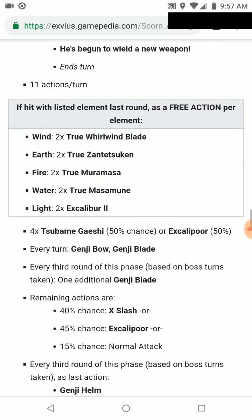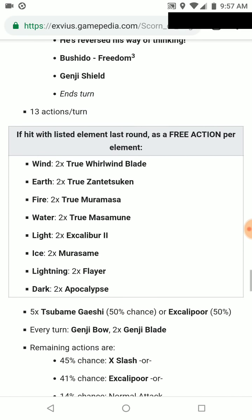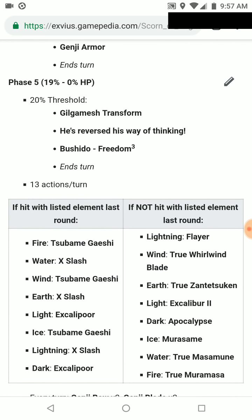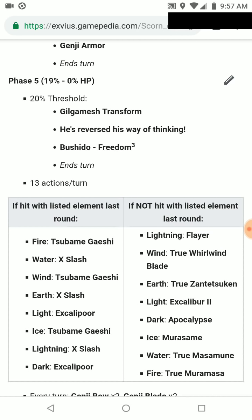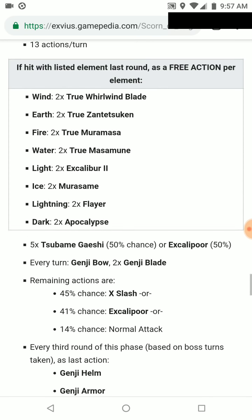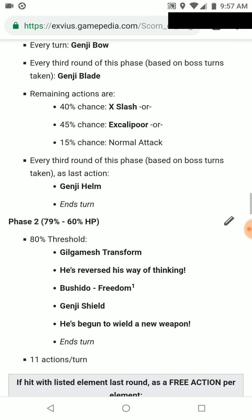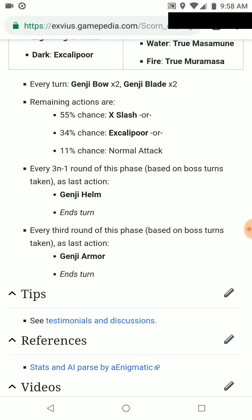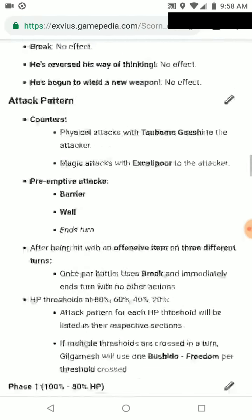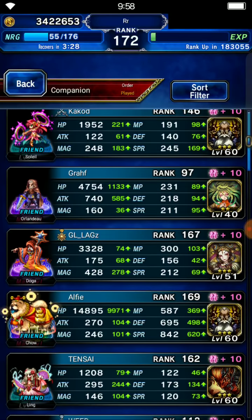Gilgamesh has five phases — phase one through five, based on 20 HP each until you get to phase five. On phase five, if you hit him with elements, the next phase you don't. Phase one you hit him with elements, phase two you don't, phase three you hit him, phase four you don't, and phase five you hit him. There's also an interesting mechanic: if you have three items it will break, and you can use that with the team I'm bringing to skip one of the phases.